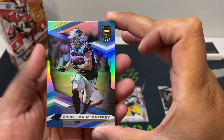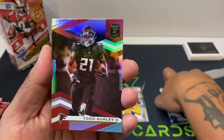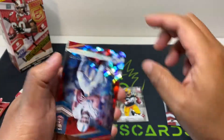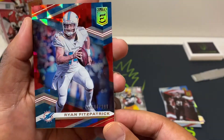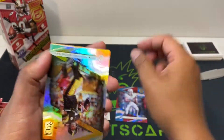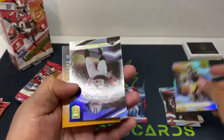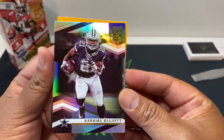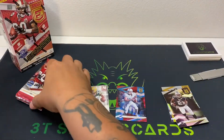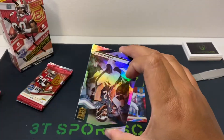CMC, Todd Gurley — man, I thought this guy was gonna have a really good career, all those injuries though. Ryan Fitzpatrick out of 399, nice looking card. Big Ben Roethlisberger, and Ezekiel Elliott. Elite did a really good job with the colors on these cards — I like the shine and how they color-match everything. Base won't get us too far.